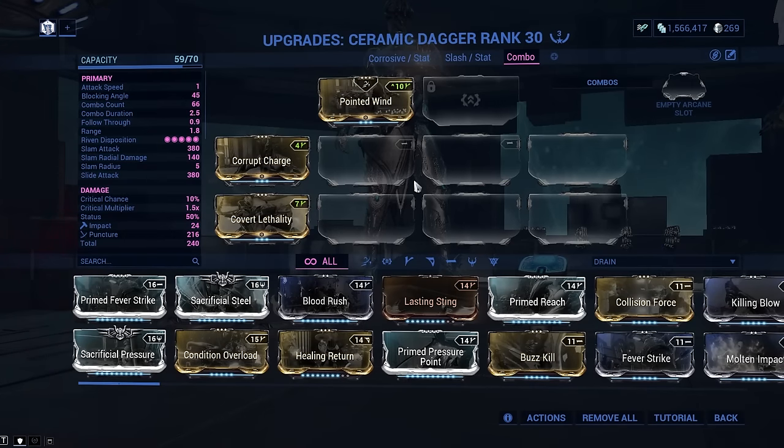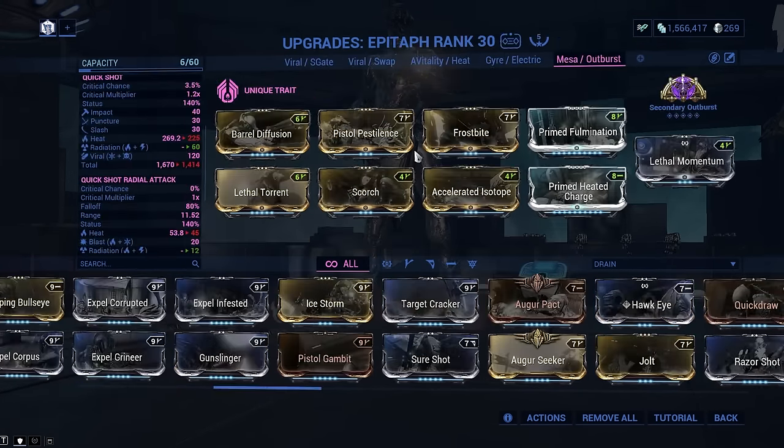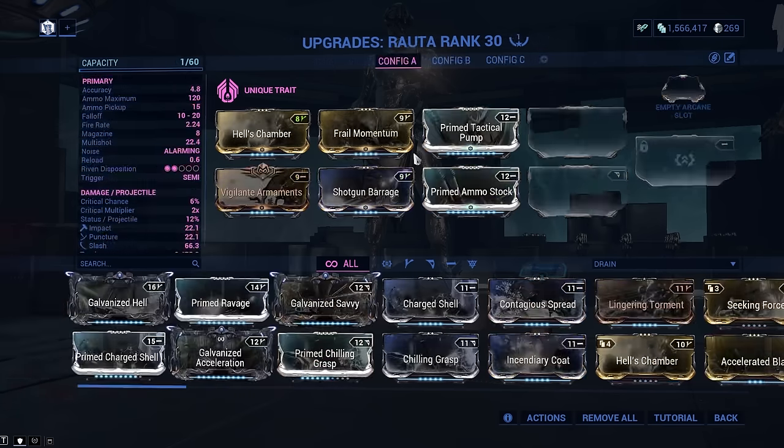Ceramic Dagger only requires the initial combo mods. Here is the epitaph build again — make sure to include secondary outburst — and here is the Rauta build. No arcane needed, use whatever.